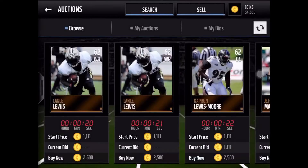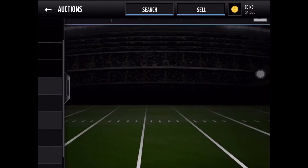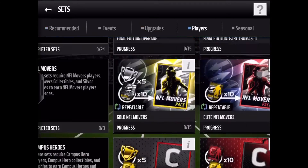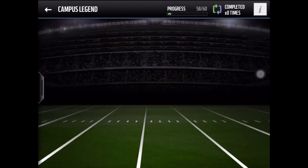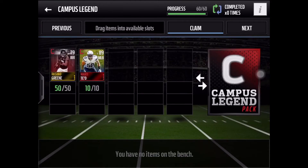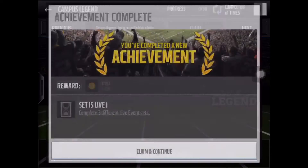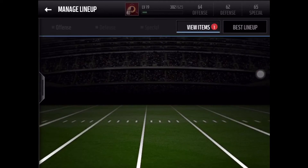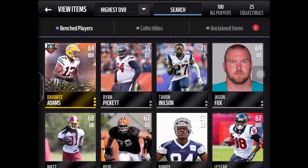The two players that aren't profit: 98 Bull Wear goes for about 350k, and 98 Darren McFadden goes for about 350k. Here's the pack — I put all players in 'claim now, open later.'